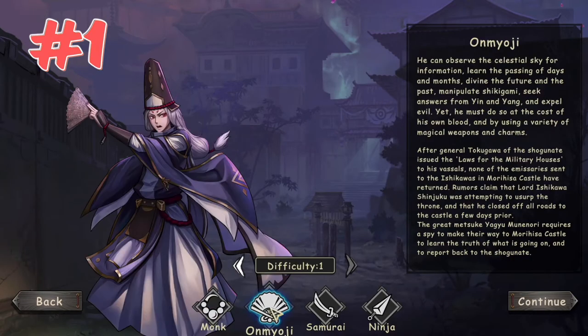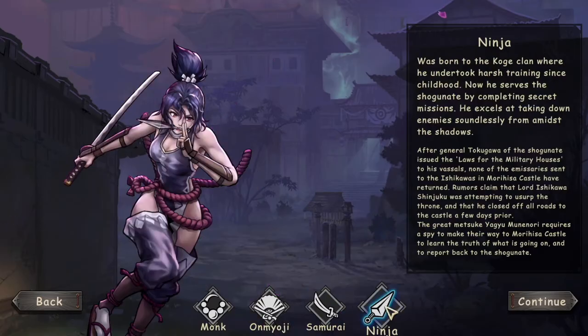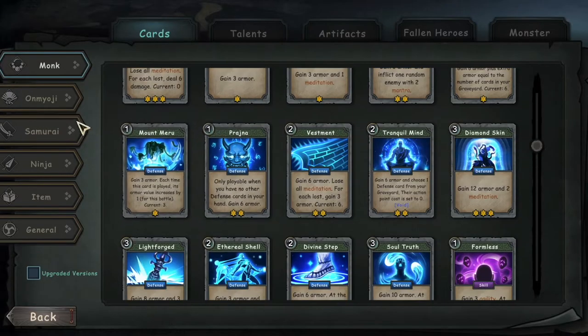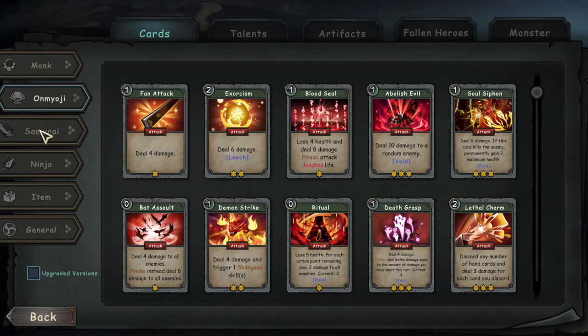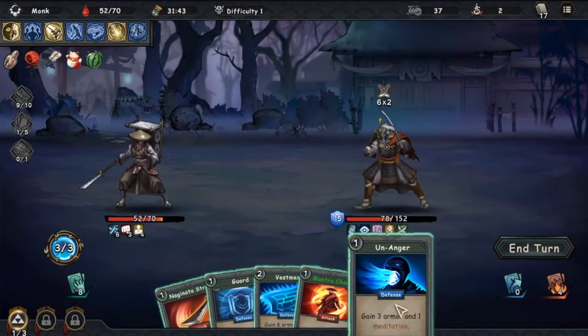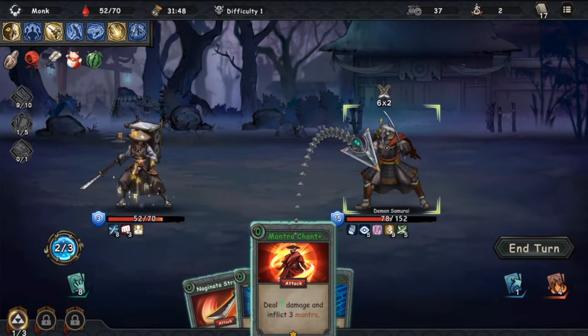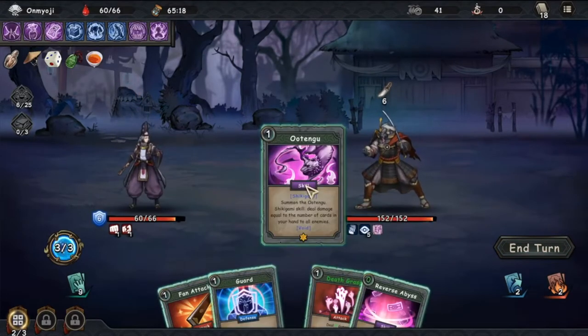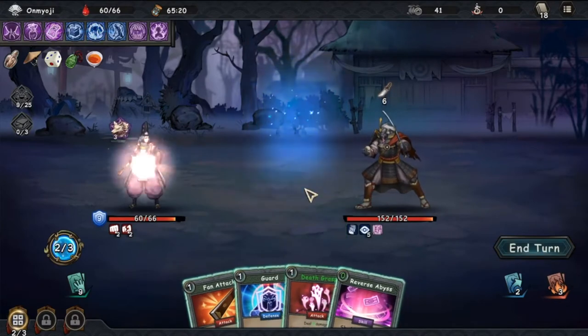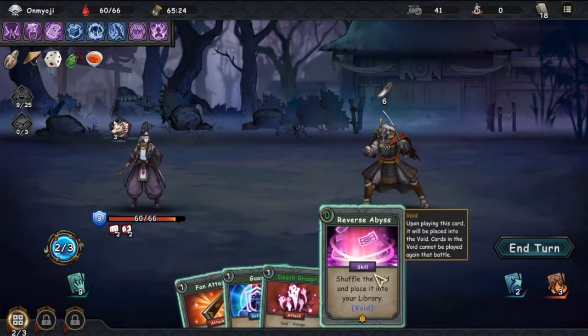Tip number one: learn the characters. Castle Morihissa has a roster of four characters with more to come according to the developers. Each character has their own deck of cards with unique attack, defense, skills and tactics cards. You've got the Monk who goes into the avatar state, uses mantras to stun their enemies and can build some amazing counter combos. The Omyoji relies on summons that give you buffs and can attack your enemies, can make use of leech abilities and also build some combos around void cards.